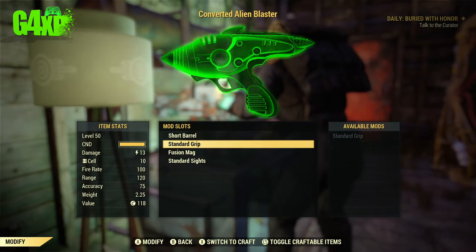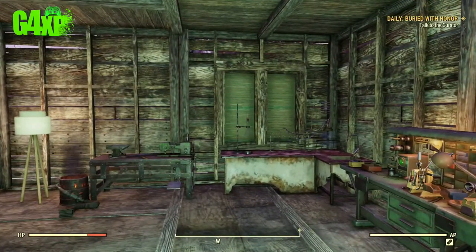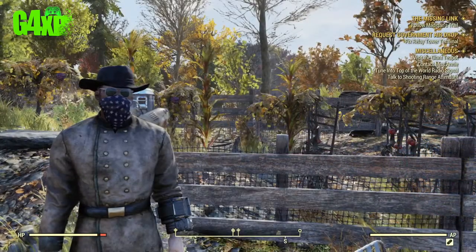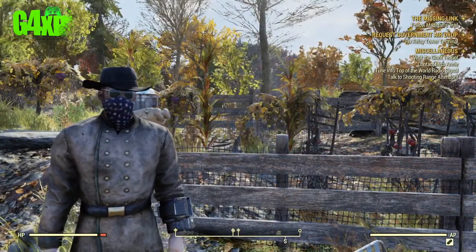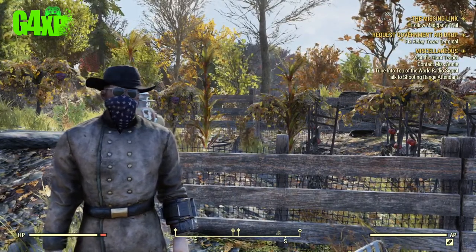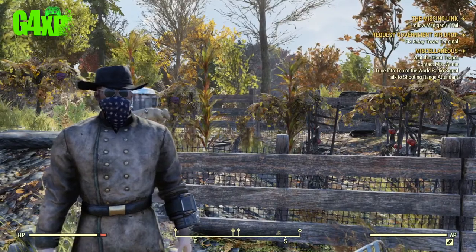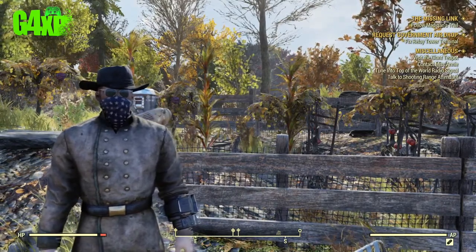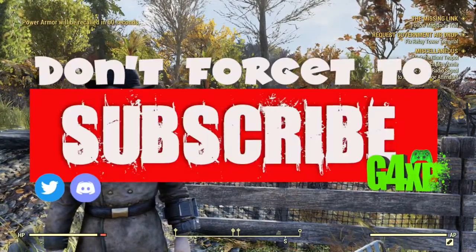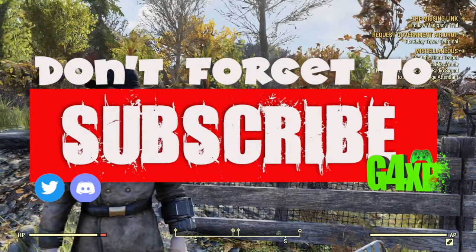And that's it — there you go, your converted alien blaster that will now take fusion cells as ammunition and we are ready to go. That's the first game guide for Fallout 76 for 2019. If you have any suggestions for things you'd like me to cover in this segment, please leave a comment below. Thanks for supporting the series — if you're enjoying it I'd appreciate some comments and likes, it does help the channel a lot. Catch you next time on Gaming for XP — see ya.